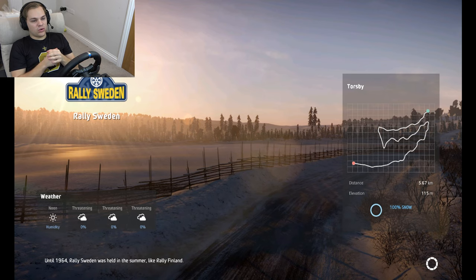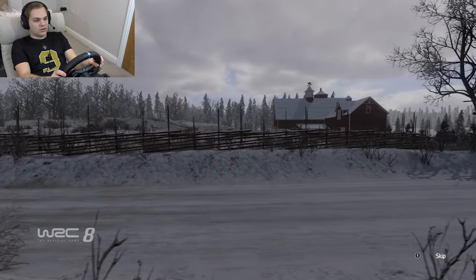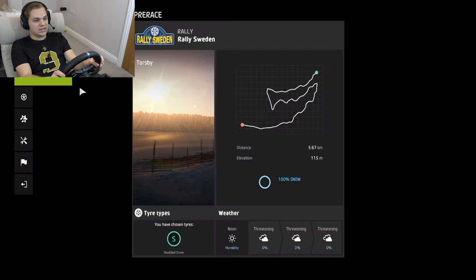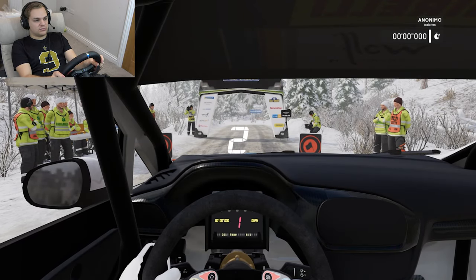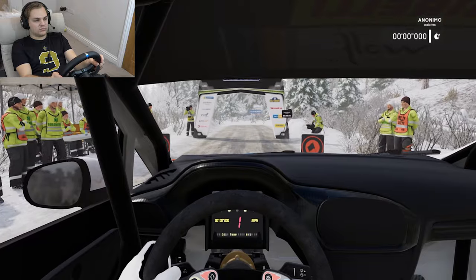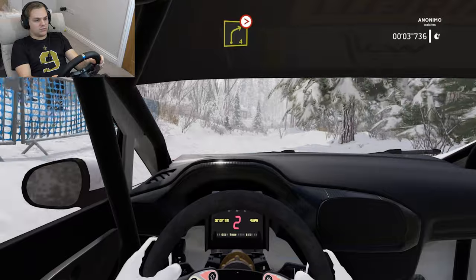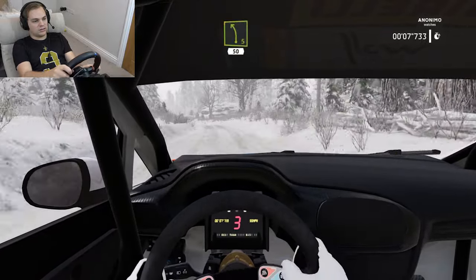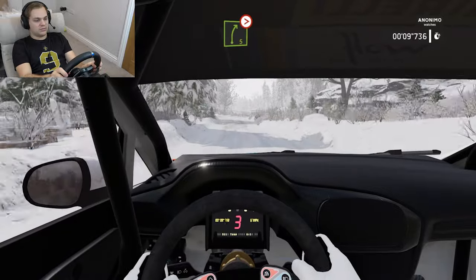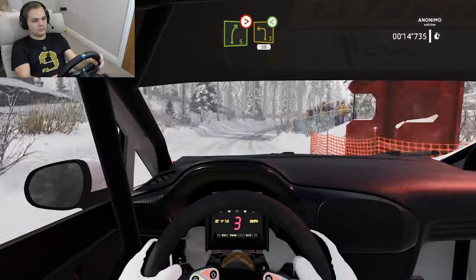Day two is Torsby, 5.67K — a nice short little stage to start off the day. Just trying to get on top of this car. It's just so ridiculously slow. Alright, here we go. Left three short into right four, tightens three short. It feels like we can hold the whole thing flat. Left five short, 50. Right five long, tightens three.